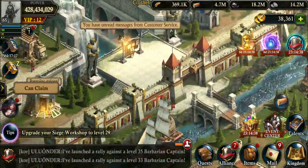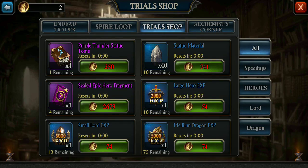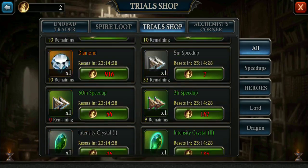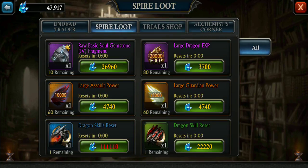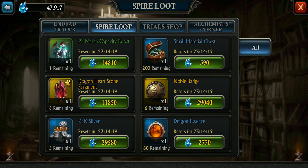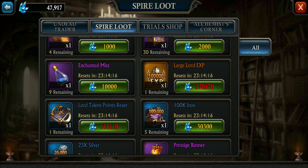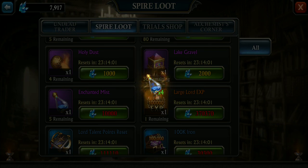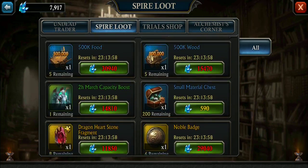In the Trials shop, you can get some of those purple Thunderstone tomes for the statues. Other than that, nothing really different there. For Spire Loot, same thing — you get the same frags, except it's Dragon Heart Stone instead of Rare Mat frag. One highlight in Spire Loot is the enchanted mist: nine a day. I think that's a new thing — that's kind of cool.